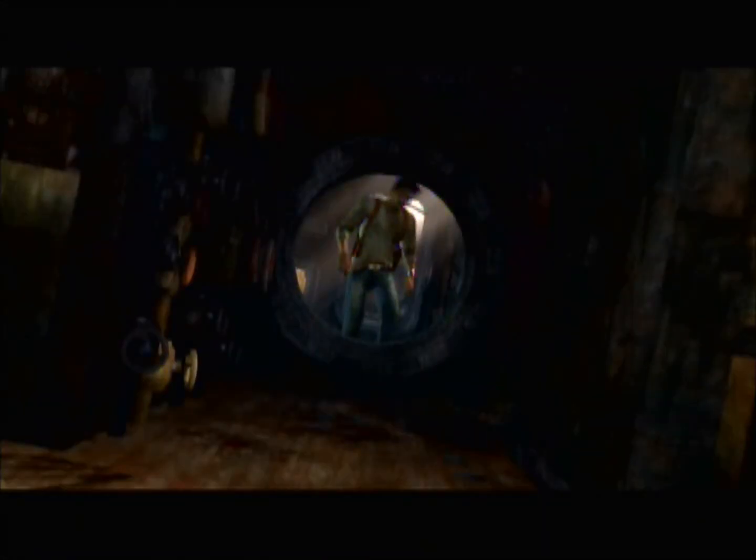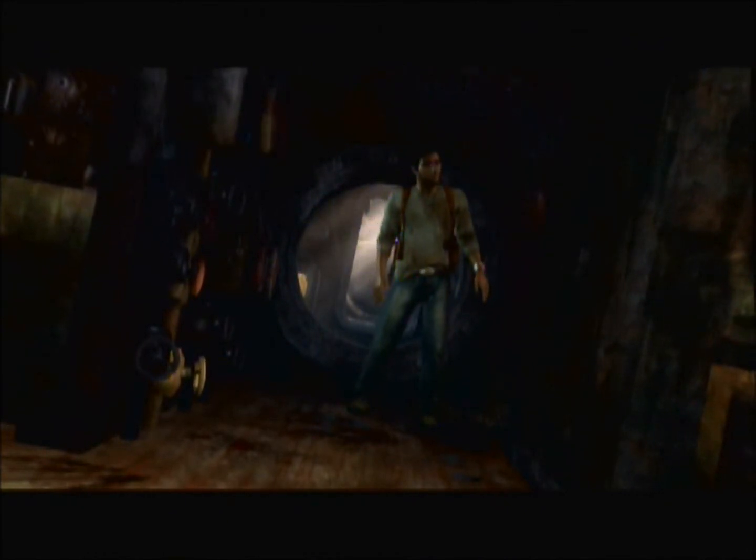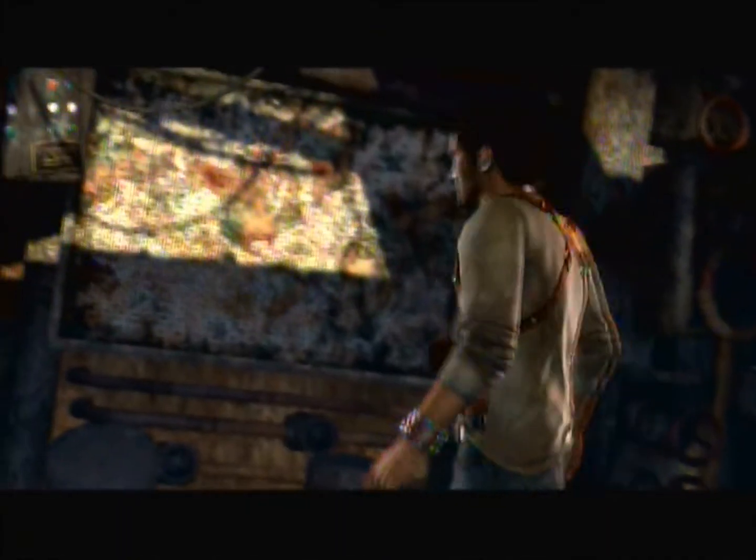Now you can see the water is getting higher, which means we're getting closer to the back of the boat and getting lower — the water is getting deeper. We come up here where it is less wet, and up here is where we find our actual clue in this cutscene. Now we are in the captain's quarters, or the main section of the boat.